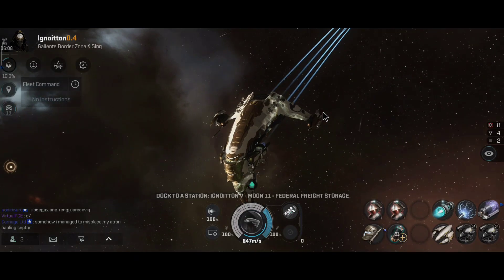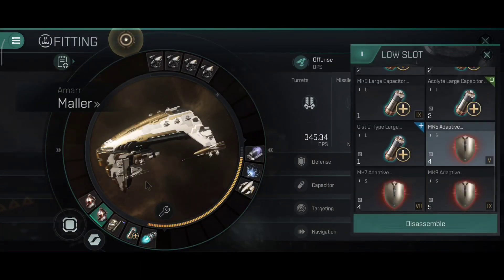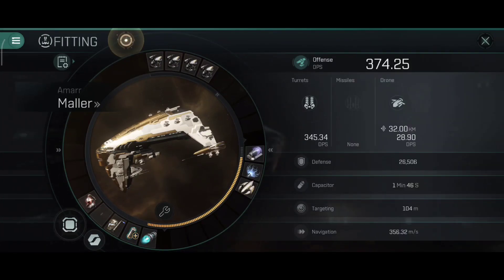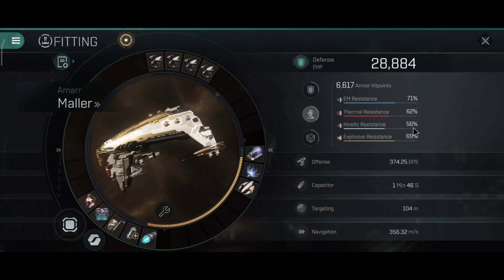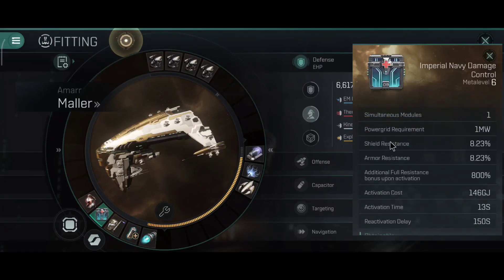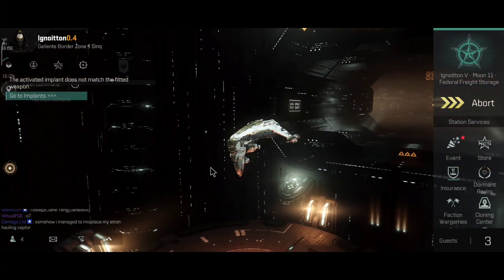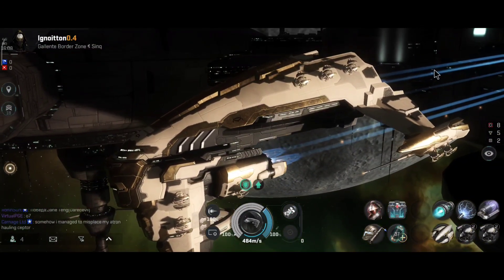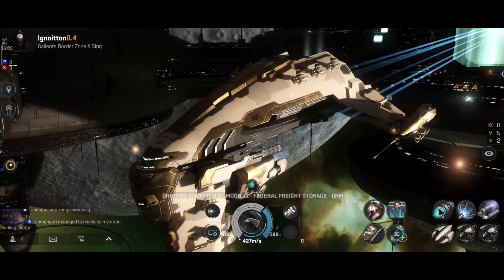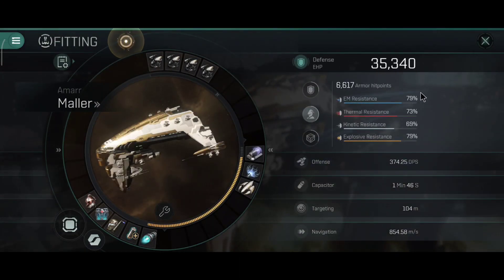Let's see how many cycles before the capacitor battery runs out. Medium armor repairers take a bit more capacitor, but the large repairer does repair more armor per cycle. So what's the better option — two medium armor repairers or one large armor repairer? Both are good. If you want more resistance, go with the large armor repairer build. If you want the capacitor to run longer and prefer the large capacitor battery, run dual medium armor repairers. You can also use a damage control, giving you passive 8.23% resistance, lasting 13 seconds when activated.